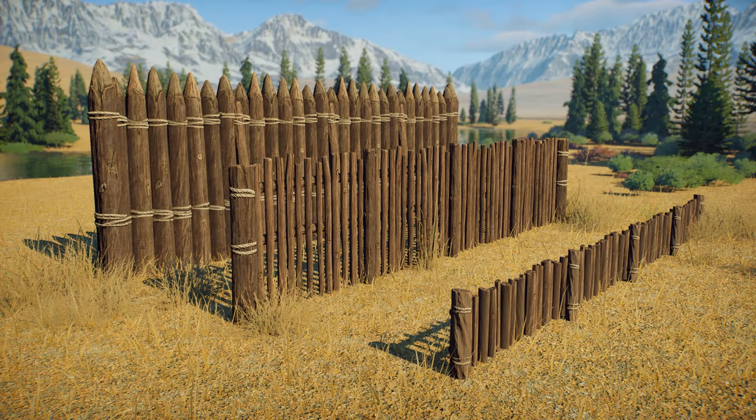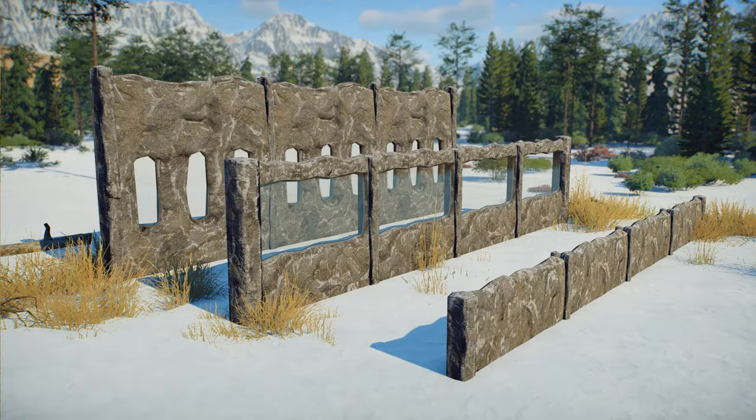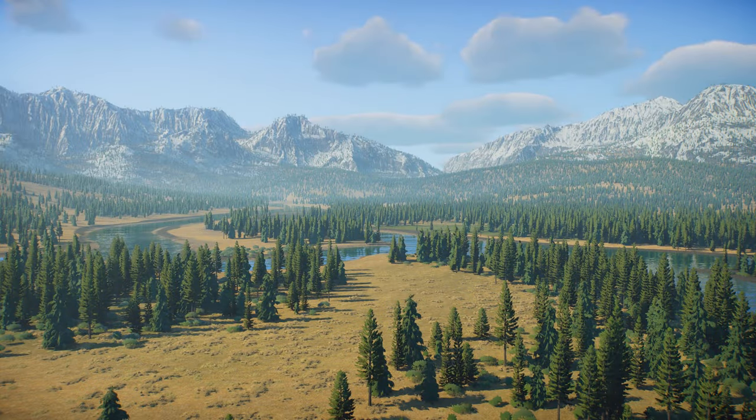A new building theme wouldn't be complete without new fences too. We look forward to seeing what habitats you build with these palisade and stone fences in Update 10. These will look phenomenal alongside some of the Pleistocene species. The stone fence also features some glass windows, and I think these all add great aesthetics to a very heavily themed park. I would love to build a Stone Age park — let me know if you'd be interested in doing so when this releases.